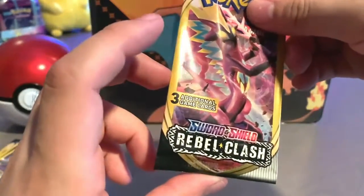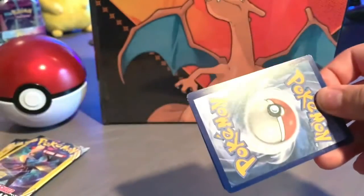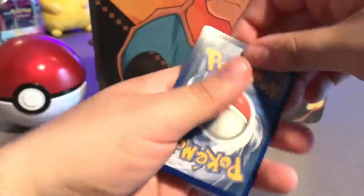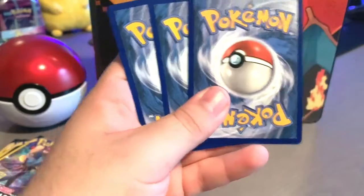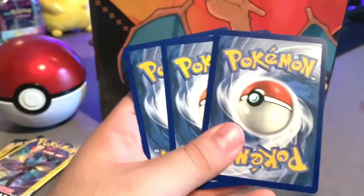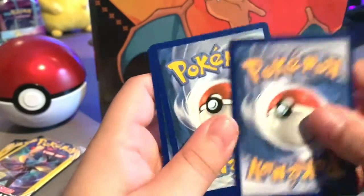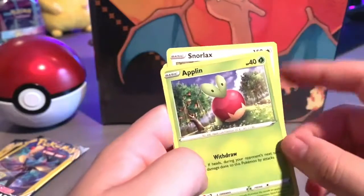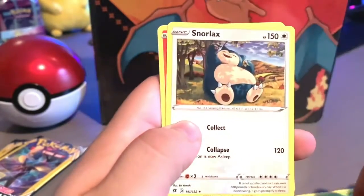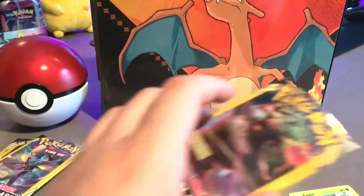So these only have three additional cards — it's not the normal 10 or 11 cards that we get from the normal booster boxes. And it does not have a code card. I don't think there's a card trick here either. So we have a Plinfa, a Snorlax, and a Heatmor.